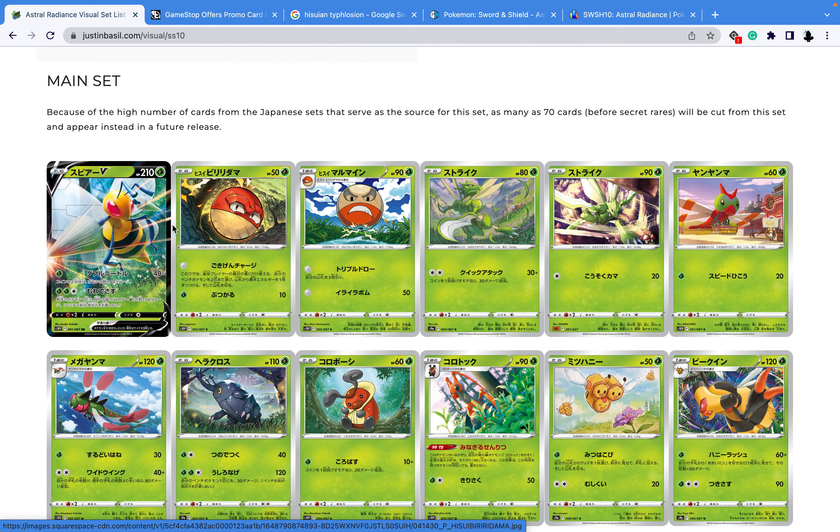Right now we can see that everything is in Japanese. The website that I'm using, all the cards are still showing in Japanese. But there are some cards that are showing in English, because more likely on the Pokemon website or on the Pokemon Facebook home screen they're going to show some promos — little sneak peeks of those cards to give a little hype for the set coming up.